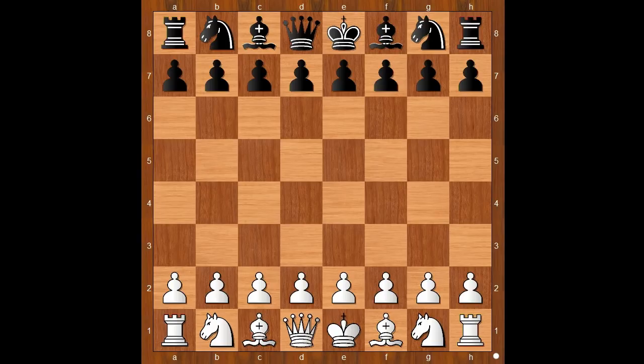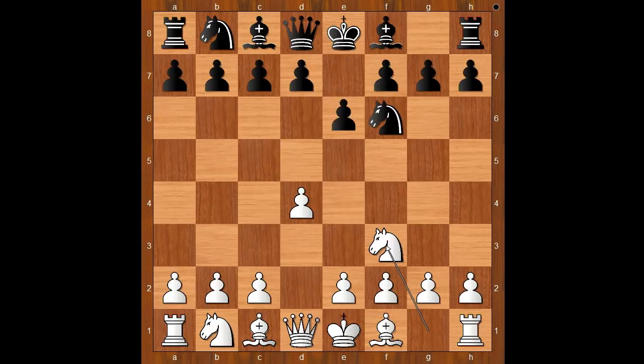Victor Wahltuch had white pieces and he started with d4. Rubinstein played Nf6, Nf3, e6, and now Bg5. This is the Trompowski attack.